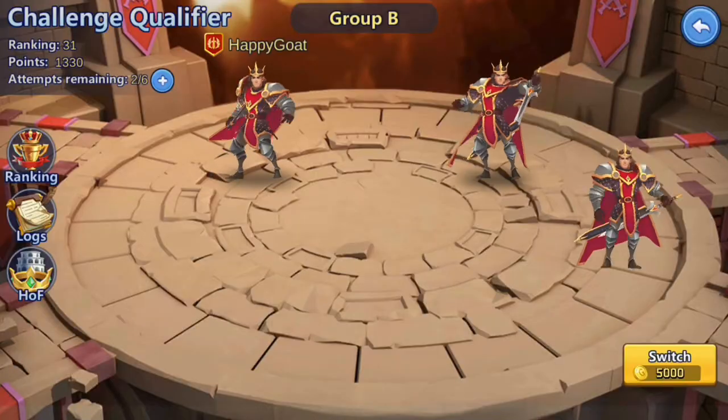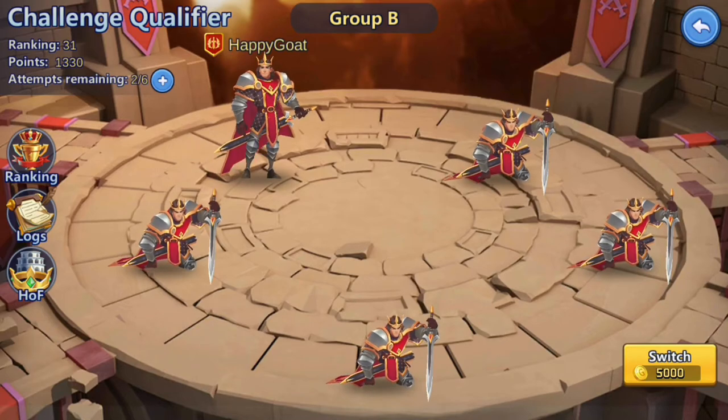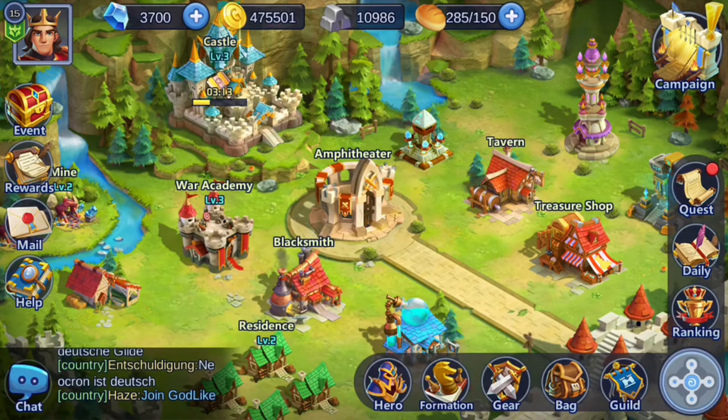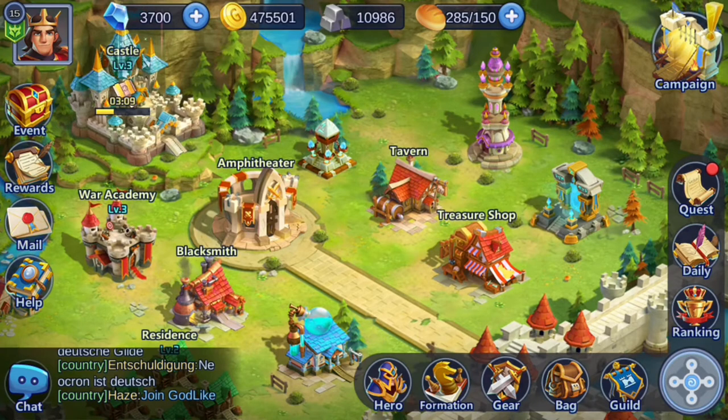There's the arena as well, where we can go in and defeat these groups of enemies. Right now we are in group B — it seems Happy Gold is the strongest one. We can try to challenge him, but I'm pretty sure we're going to lose. We can also switch to get a new group, but we're kind of stuck here. So this is definitely part of what I don't like about the game — the PvP.